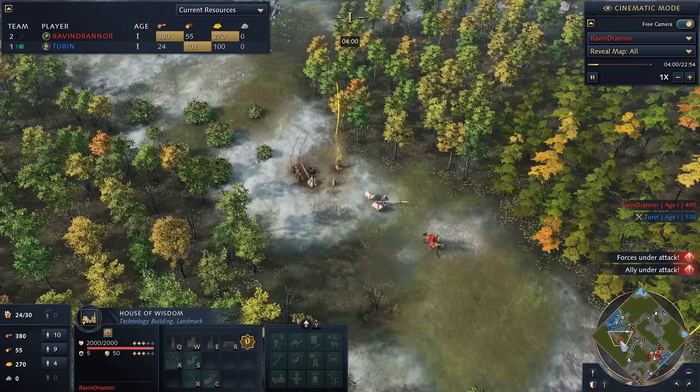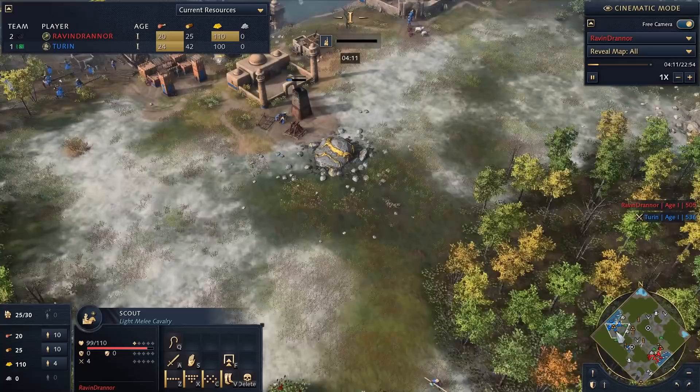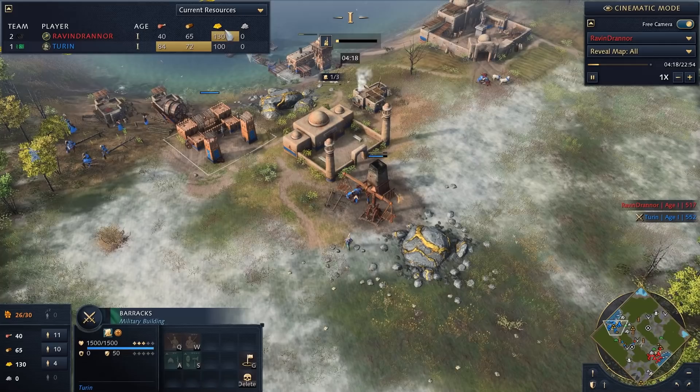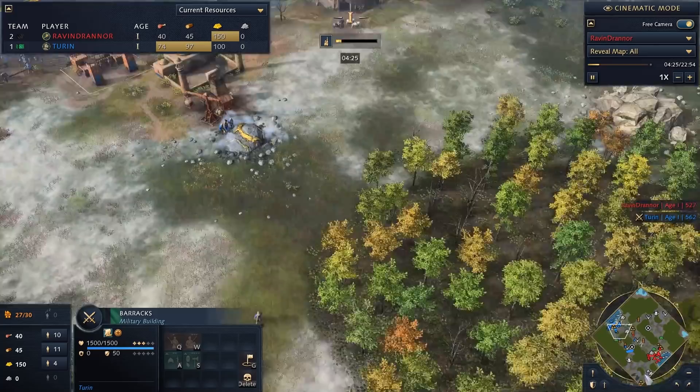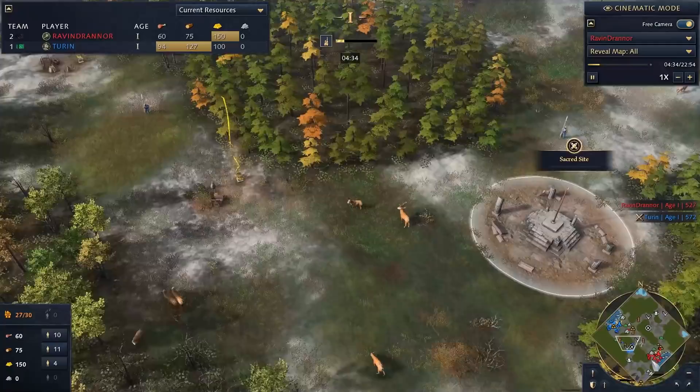I do have my first spearman coming out — this brave man is chasing down the scout. Now I'm going to be going for that juicy sacred site control with a constant stream of spearmen. My tech to the next age will be a little behind; my opponent currently has 130 gold while I haven't mined any yet, and he's just pumping out villagers.